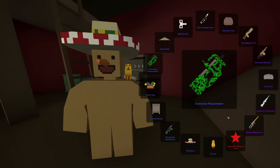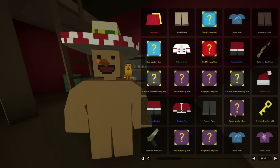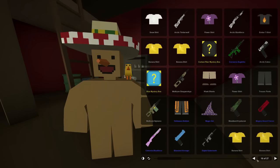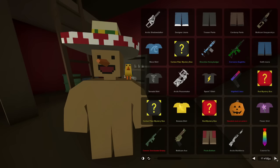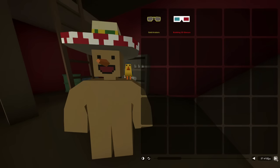Jester cap? Nope - bucket helmet. God dang it, dude. We have one, two, three, four, five, six, seven, eight. I think just eight left, if I am correct. So we should start counting down from here.